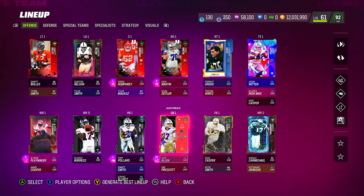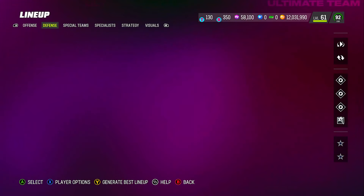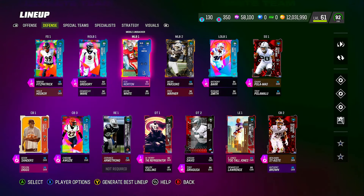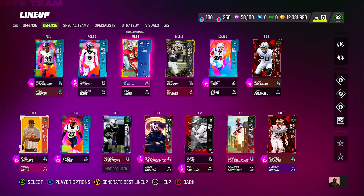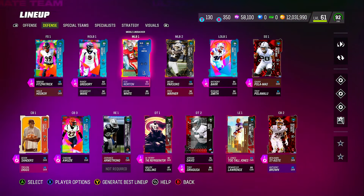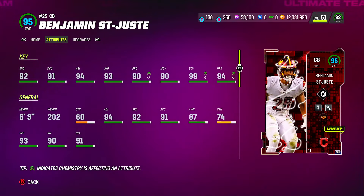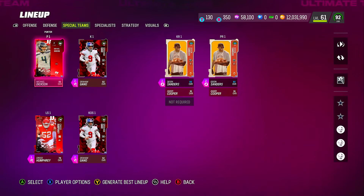Look at Creed Humphrey, the center — 91 overall. Playmaker Josh Allen is 94 overall with strategy cards; he's a 92 boosted up to 94. On defense, Minka Fitzpatrick is up to 95 overall — he's only a 93. Isaiah Palamu is up to 92, and Benjamin is up two overalls. These boosts juice up their attributes — like 99 zone — which makes a big difference in gameplay.